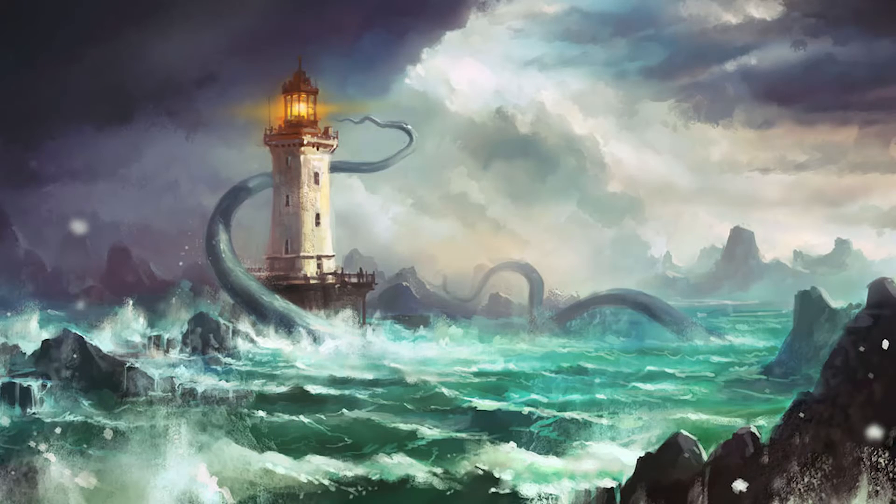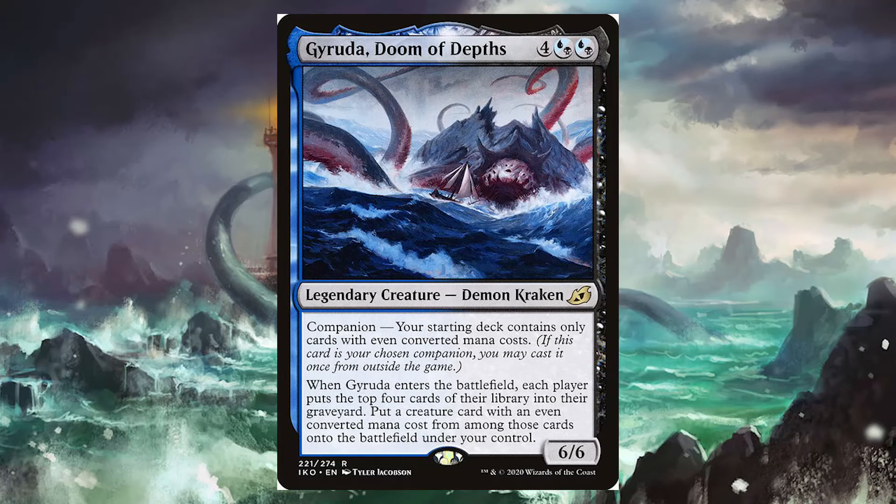Next is a really interesting card just for some value — Gyruda, Doom of Depths. He's 4 and then hybrid Dimir-Dimir. He's got Companion (though the Companion mechanic is convoluted so I won't touch on that). When Gyruda enters the battlefield, each player puts the top 4 cards of their library into their graveyard, then you put a creature card with an even converted mana cost from among those cards onto the battlefield under your control. Even if we make tokens of Gyruda and sacrifice them, we still get that ability, so making tokens of him is going to be really cool and get us tons of value.